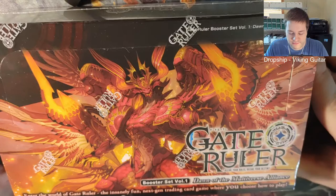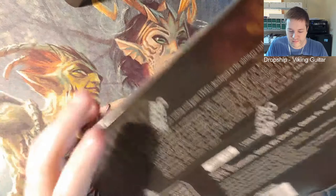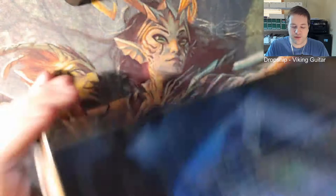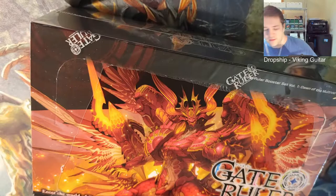Hello, got a new card game to show off today - Gate Ruler, made by the same people who do Cardfight Vanguard. They've licensed some Force of Will art on some of their stuff, as I've seen from other people's openings. It has four stars, four star legends, three stars - I know it has Ubers like Force of Will. This will be interesting to see what we get. Open and wrap, hopefully the packs are easy to get into.